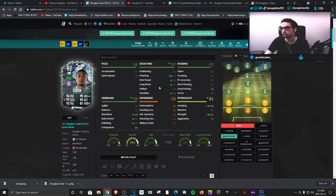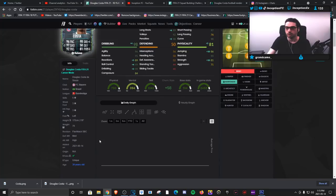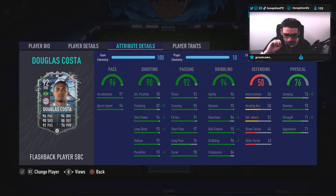We are going to be giving him the marksman chemistry style because you want him to feel as responsive as possible - improving the shooting as much as possible while giving him some dribbling stats, while also working with his unique body type. That's going to be very important to look at in game. Base card stats for passing are very good - you don't have to improve that either.